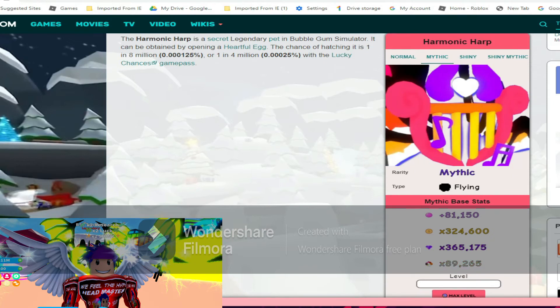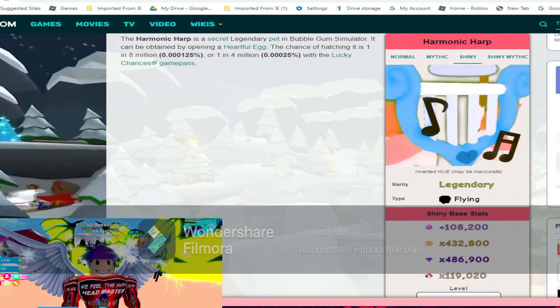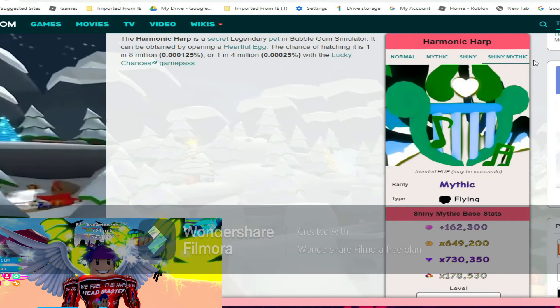Mythic stats for the Harmonic Harp are 81k bubbles, 324k coins, 365k gems, and 89k world currency. Shiny Harmonic Harp is 108k bubbles, 432k coins, 486k gems, and 119k world currency. Shiny mythic stats go at 162k bubbles, 649k coins, 730k gems, and 178k world currency. Pretty extreme — it just keeps getting better!